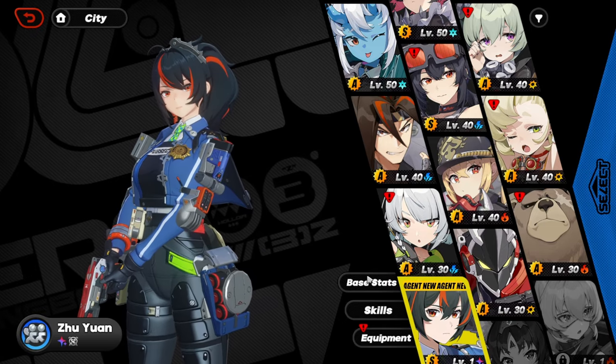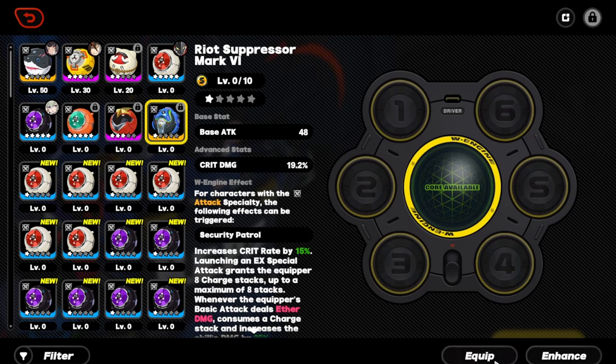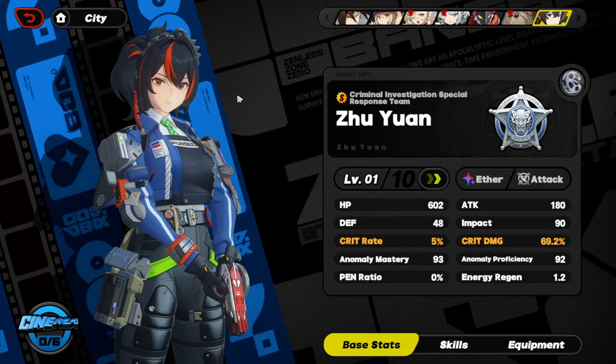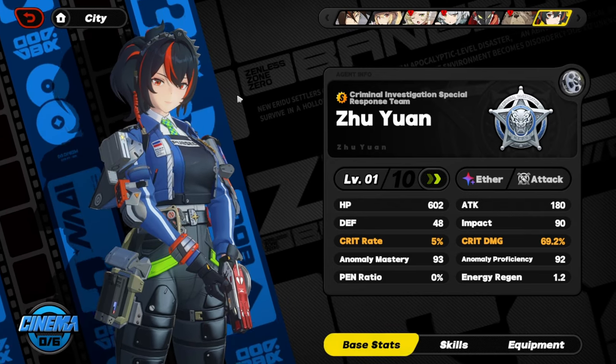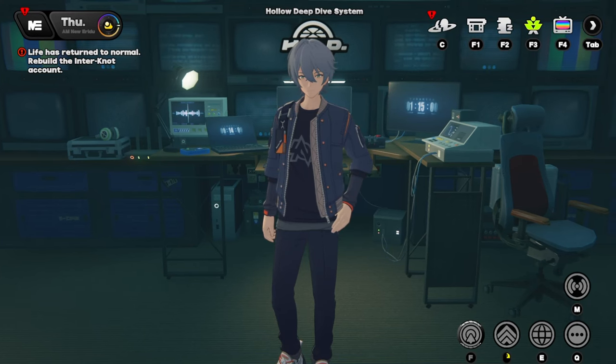Oh my goodness, this isn't real. Yeah — I mean it is real. It has the skin and everything, this is real. She came home! Okay, I gotta calm down. We got Shuyan and her W-engine. Expect a showcase video soon as soon as I level her up, and also expect a guide video. I'm currently working on the Ellen Joe guide video, so you may have to wait a bit for that, but Shuyan's showcase will probably come out first.